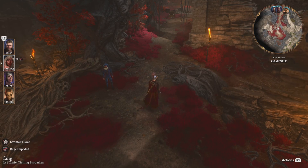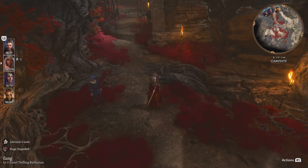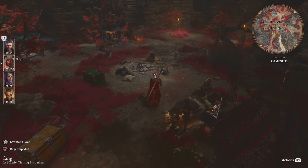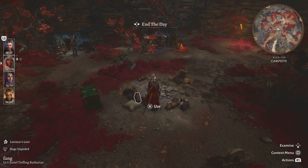First off, where I'm at is a campsite. You have a lot of different campsites in the game. The campsite is where you're gonna go pretty much a lot of times to regenerate your health and replenish your powers.